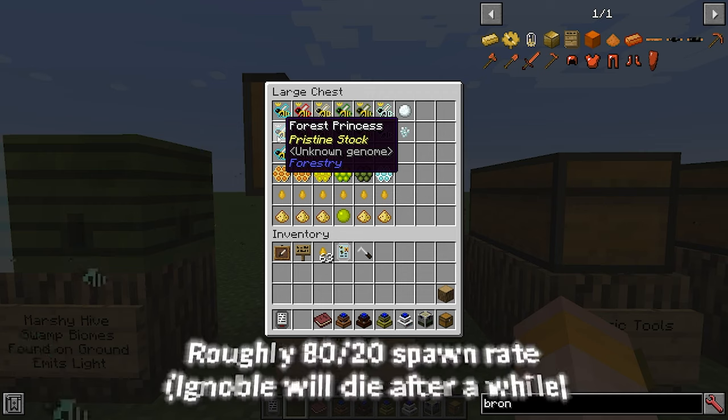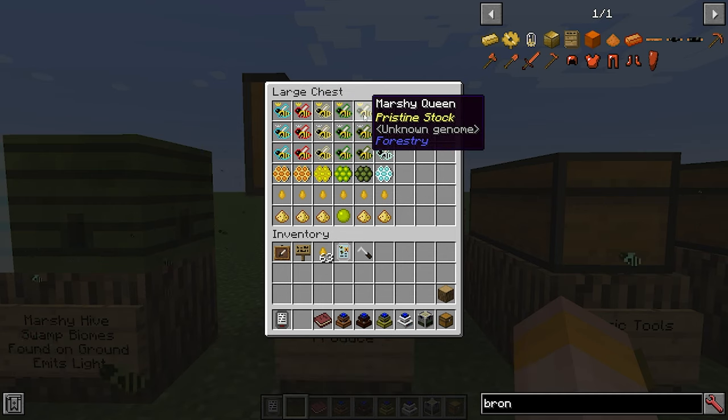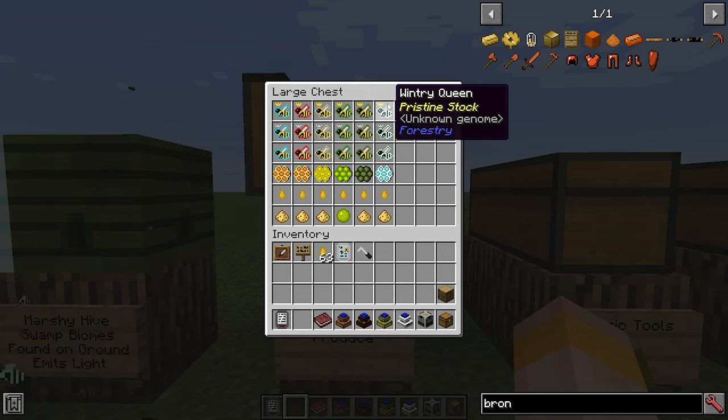Princesses can be pristine or ignoble stock. Ignoble stock will actually genetically decay over generations in captivity, so you are best off hunting down the pristine ones, which just spawn at a lower rate. These ones will never genetically decay. You will have forest, meadows, modest, tropical, marshy and wintry bees corresponding to their hive type.